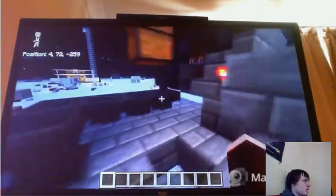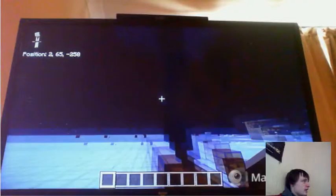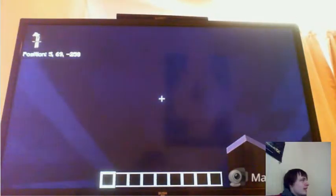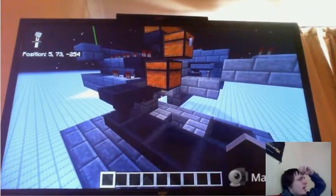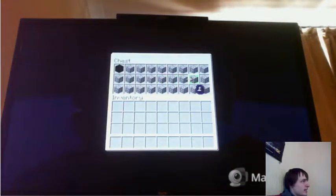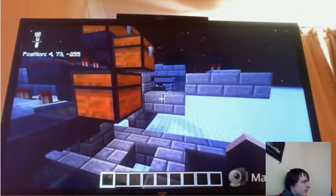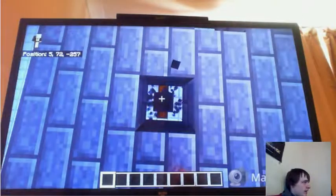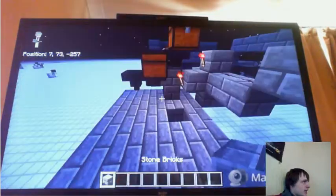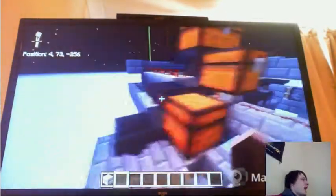Basically what I'm going to do is have two lines of hoppers coming off here — the main line going down into that chest and a line coming off this chest going into the second line of hoppers, feeding into the back of this chest. But first I would need to get comparators coming out of these chests, measuring so that as soon as a single item gets put in there — because none of these are stackable since I've named them — the thing will come on, unlocking the hoppers underneath these chests. And eventually I should be able to make a very long but hopefully functional item sorting device.